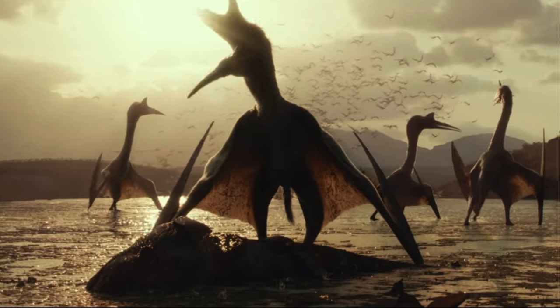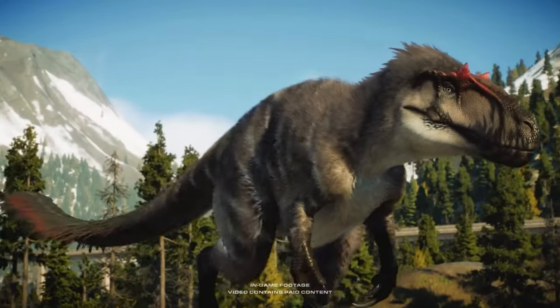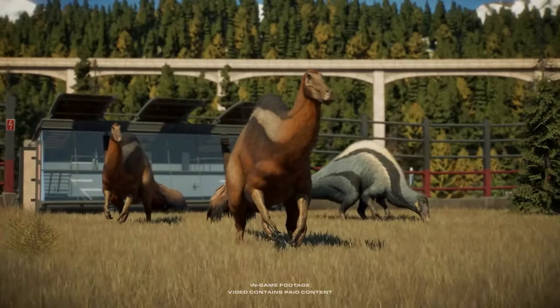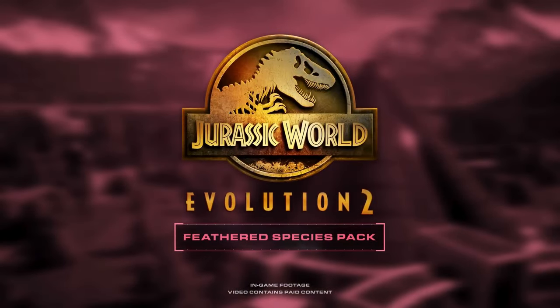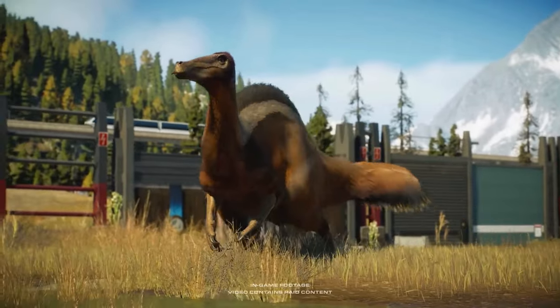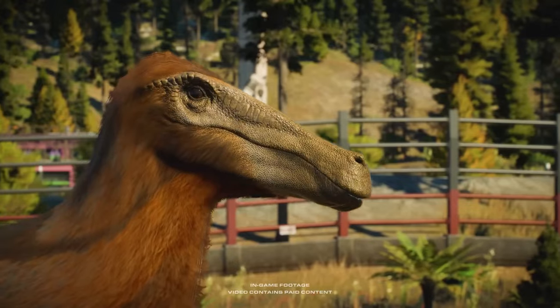Another highly requested feature is walking for pterosaurs and other aviary species. With Argentavis being a bird, I'm sure it would walk around on the ground a few times, and species like Quetzalcoatlus would certainly benefit from having this behavior added. If you have any other ideas for what a Cenozoic expansion and the accompanying update can bring to the game, do leave it in the comments down below, and I will see you in the next video. Who knows — a new DLC might be announced by then.